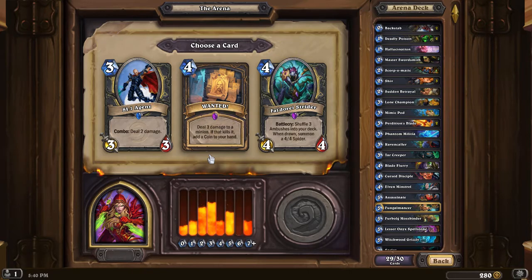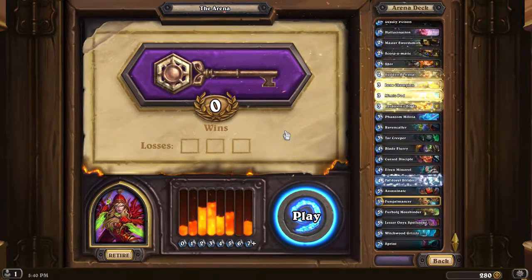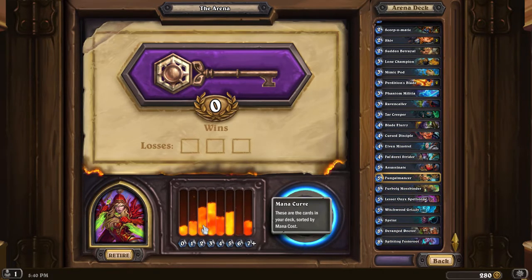Deal two damage. Deal three damage to a minion, if it kills it add a coin to your hand. Shuffle three ambushes — let's do that. Okay, here we go, I got my deck. A little off-centered — I needed a couple more of these, a couple less of those, and one or two of those.